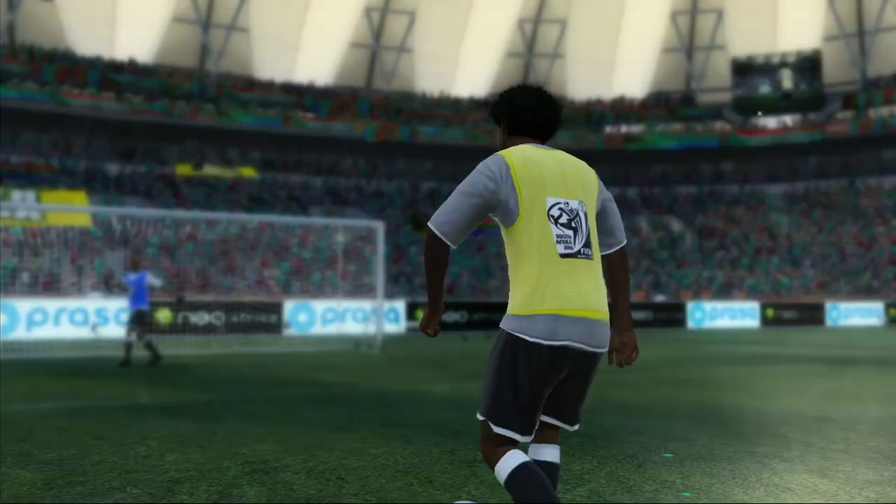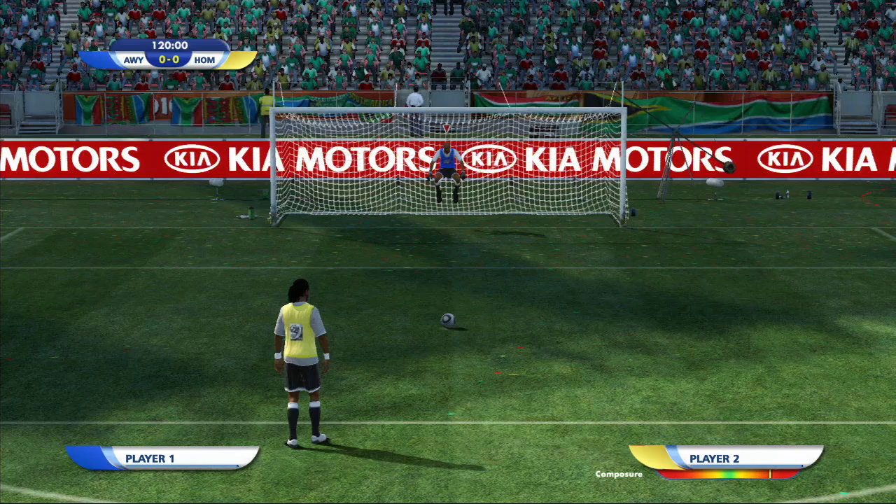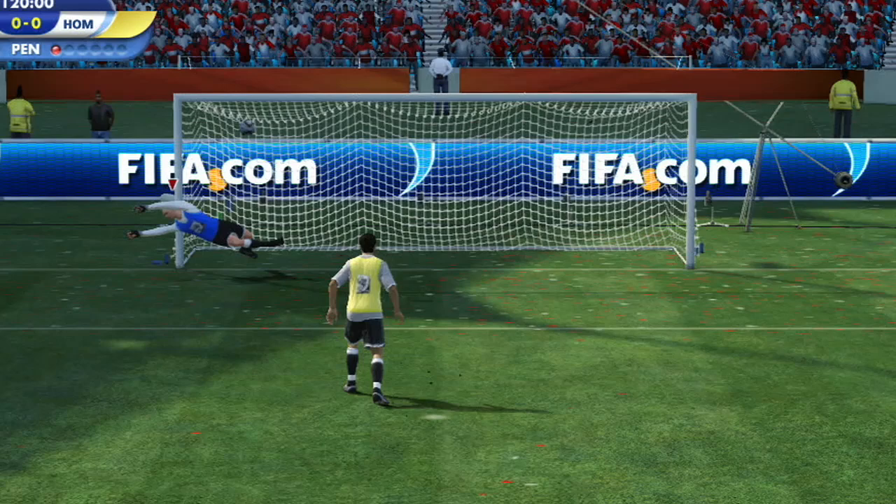Welcome to the EA Sports 2010 FIFA World Cup Penalty Kick Saving Tutorial. Let's look at all you need to know when attempting to save a penalty kick. To move the goalkeeper on his line, use the left stick. To dive, use the right stick.